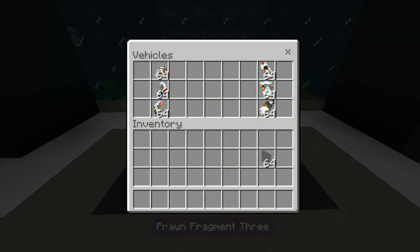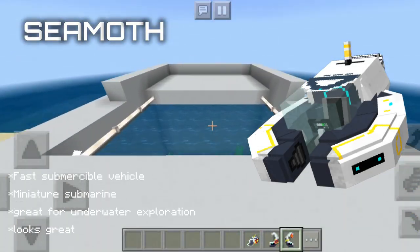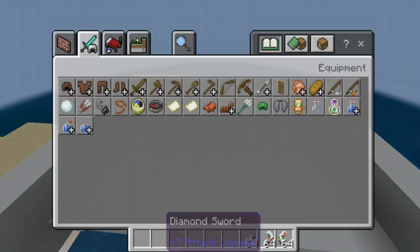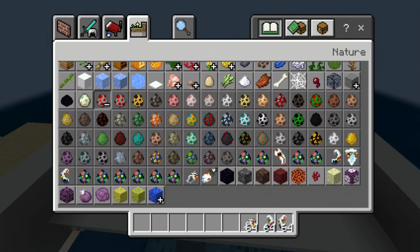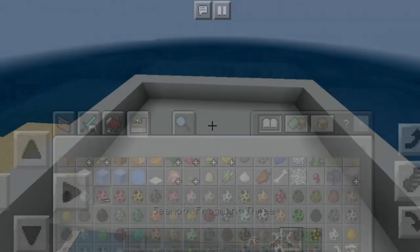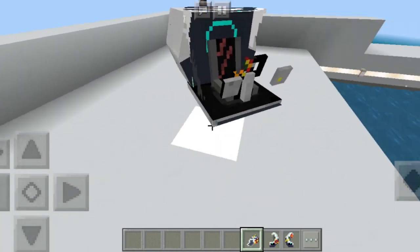The next vehicle of this mod is going to be the Sea Moth. A Sea Moth is like a miniature submarine type thing in the Subnautica game, and in here it's the same. You have three fragments — you can find them. Just come over in this nature section, click on mob eggs and you can find Sea Moth Fragment 3, Sea Moth Fragment 2, and Sea Moth Fragment 1. To craft this, just go to your nearest ground and place Sea Moth Fragment 1.